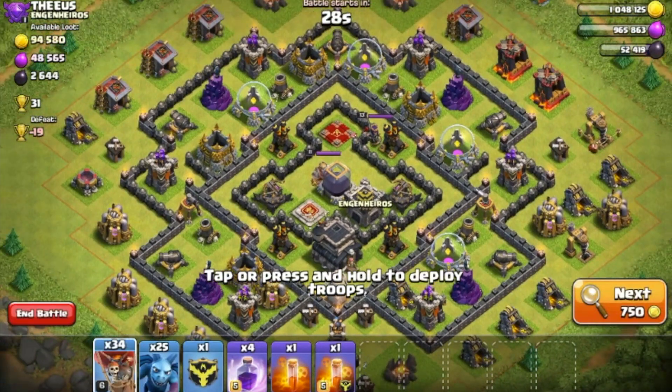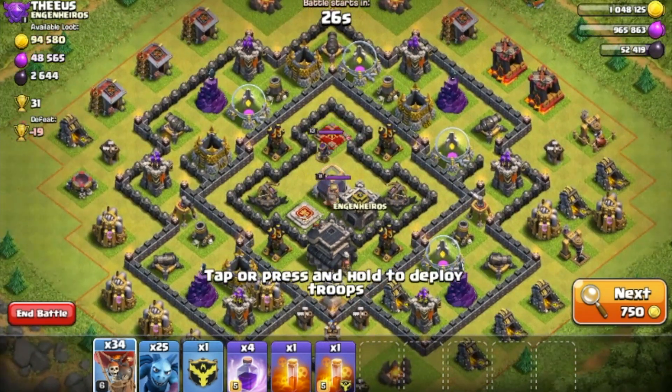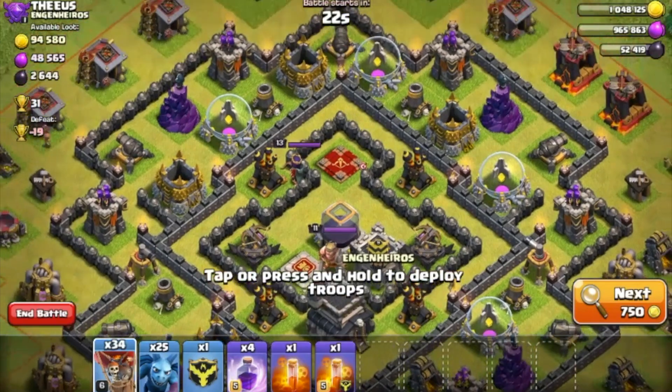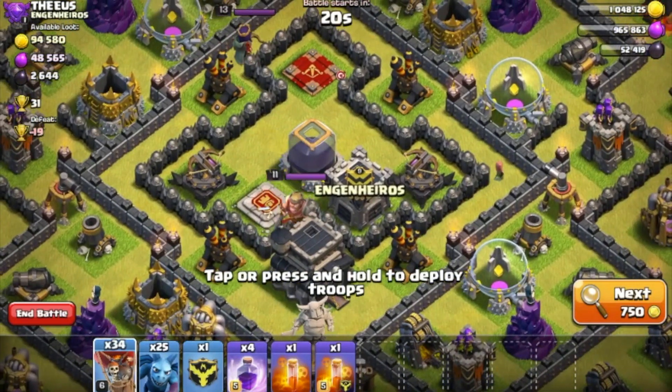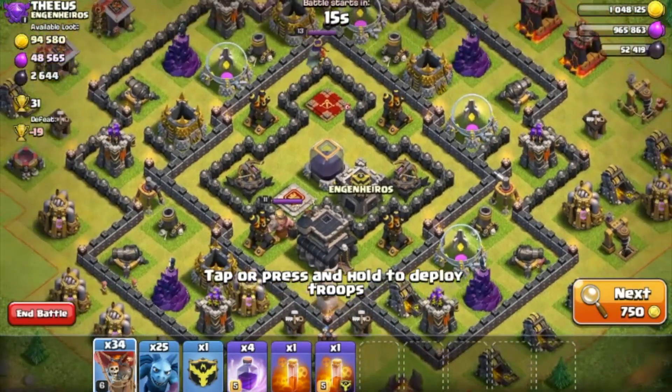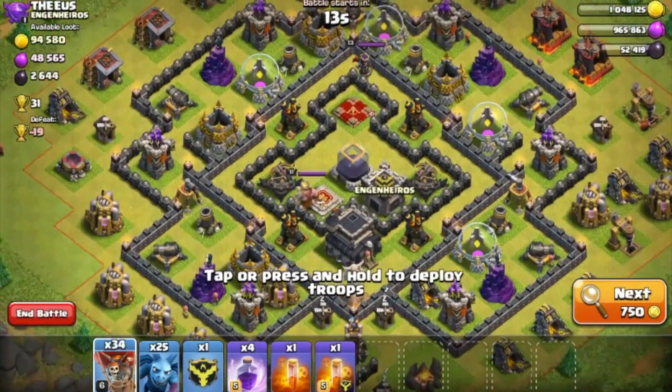Let's go find a different base where we'd have to snipe out something, because I'd rather show something that requires a little bit more. Here he's got all his four air defenses and an Archer Queen there protecting his CC. X-Bows aren't on ground, but it's really not a base we would like to target because we're probably not going to be able to get the Town Hall and the Dark Elixir storage. So we're going to pass on that.